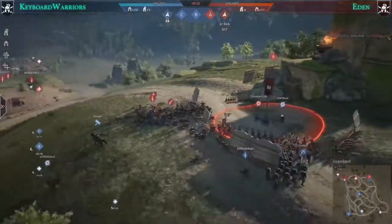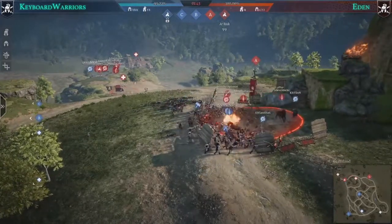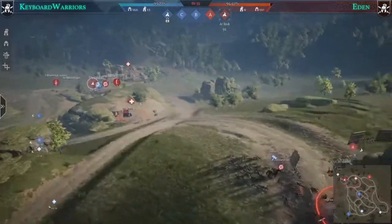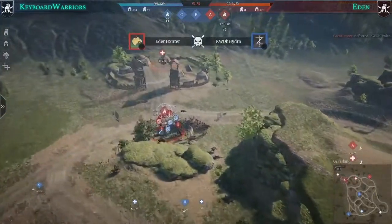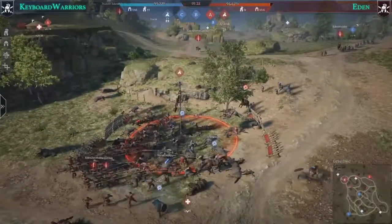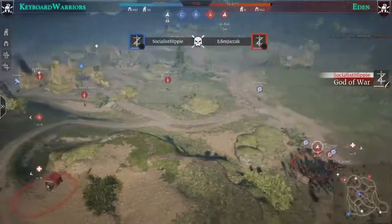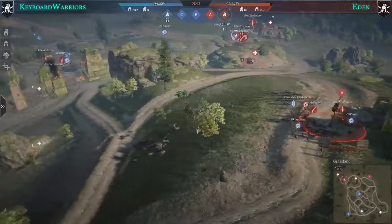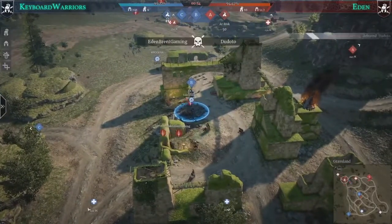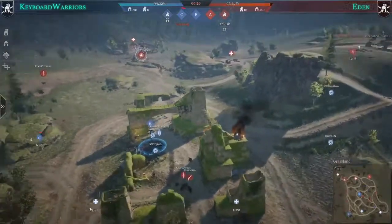Eden is dying on the last point and on A point too — it's very close. Eden manages to cap five percent on the last point and Keyboard Warriors capped just a few percent off. Keyboard Warriors are on the winning side currently with multiple players on the last cap. Eden's pike militia survived, so units are still there for them. A point won't go down and neither will the main point — Eden defended it. But with only 50 seconds left and players still being lost, the situation is dire.